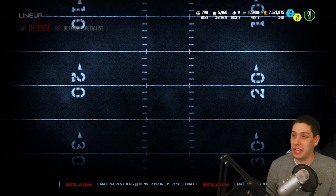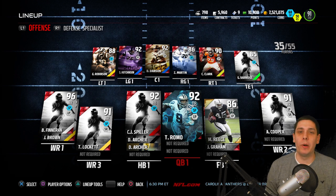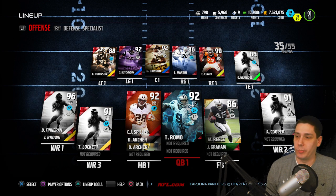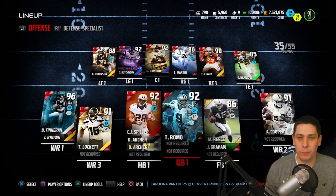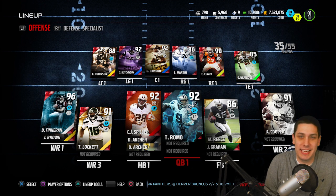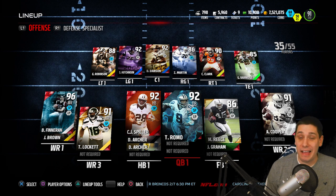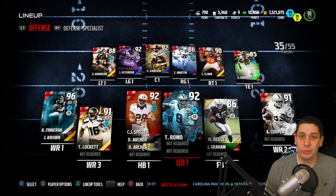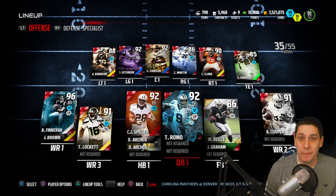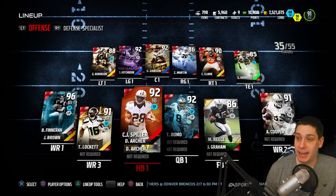Let's start off by talking about our updated lineup on offense. First things first, obviously the captain of the team, Tony Romo. I'm a big Tony Romo homer, but I think this is one of the better underrated quarterbacks in this game. He's super cheap because he's not very mobile, but if you're somebody like me who doesn't take off and run with the QB, Romo is extremely good — very accurate, and I don't really have a whole lot of problems with him missing passes.